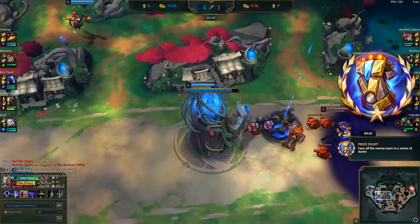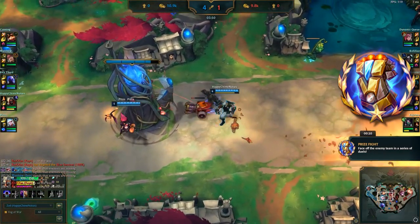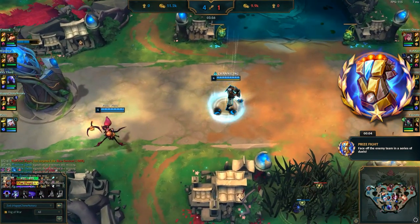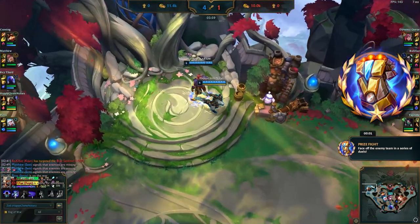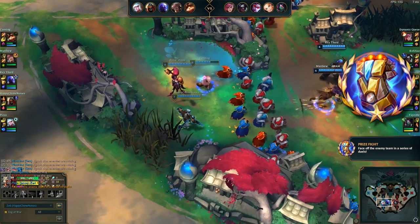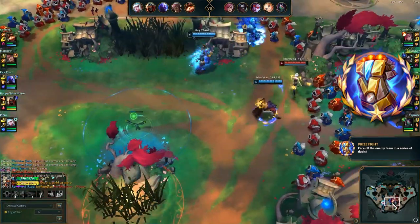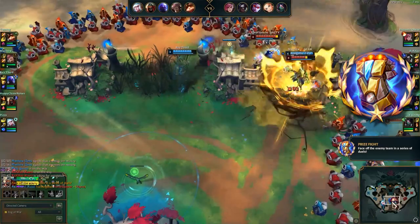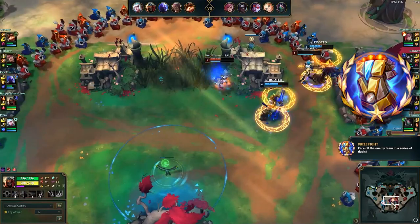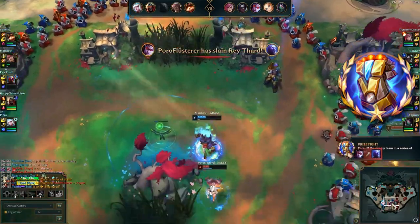In prize fights, you do get an ultimate cooldown reduction, so it doesn't matter too much if you use it beforehand. You can see that my ultimate's currently down, but by the time we get into the prize fight, it'll be back up — especially if you're last, you get even more time for it to cool down. I believe you also get a free reset. In all of the games I've played, it's normally the mid laners who have to fight against each other — potentially the two highest levels end up fighting each other. Or it could have something to do with assassins, as I've been playing mostly assassins.